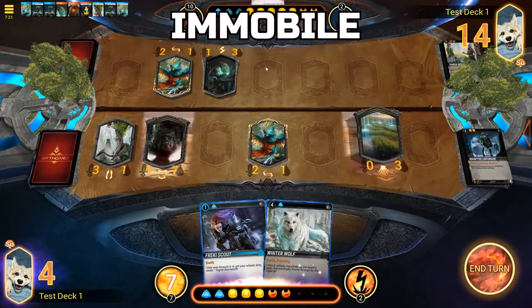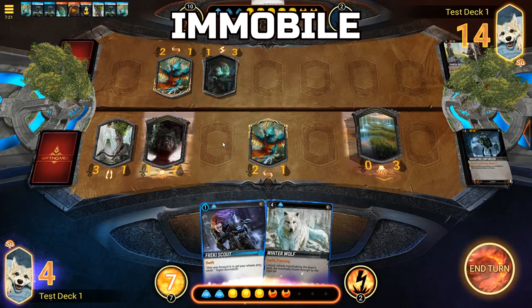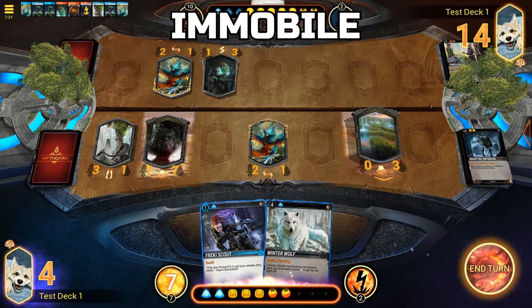Immobile: A minion who is immobile is stuck to whatever lane they are currently residing in, and they cannot use their own moveability to move themselves.